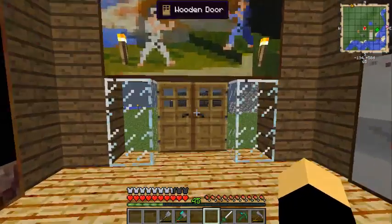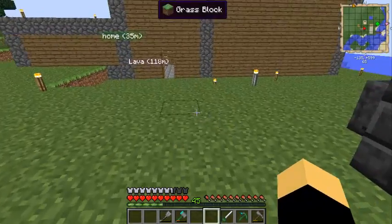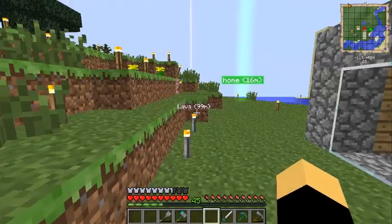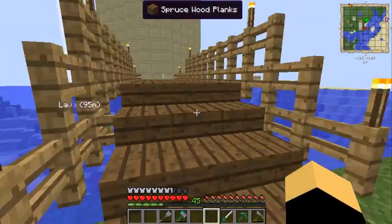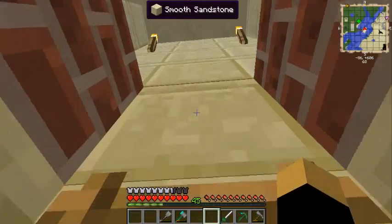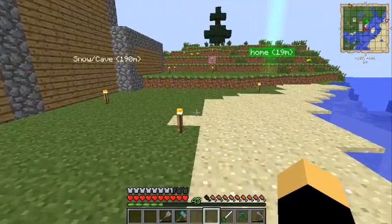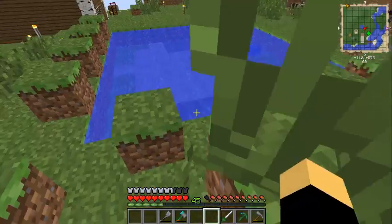Welcome back to another episode of Let's Play Feed the Beast. Last time we did some random things around our little settlement. We worked on one layer of the Thaumcraft tower as well as some various other fixes. I changed the floor to brick and made a second floor, which will be where our cauldron is. Today we're going to fill this Thaumcraft tower and work on research.